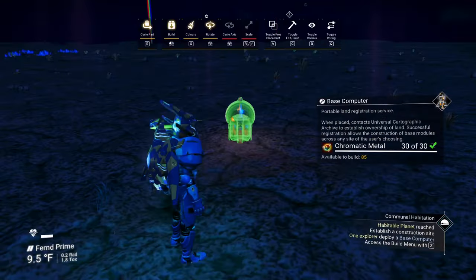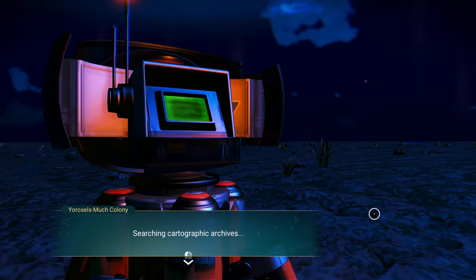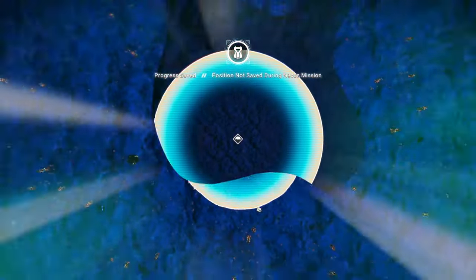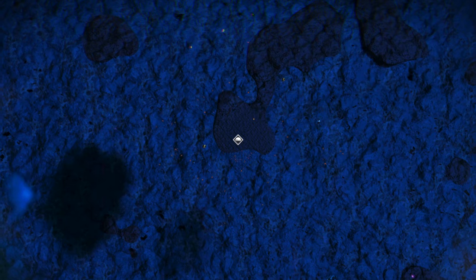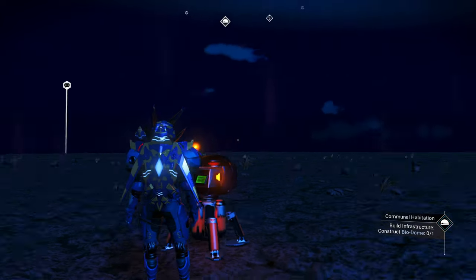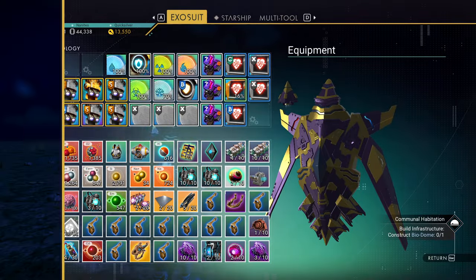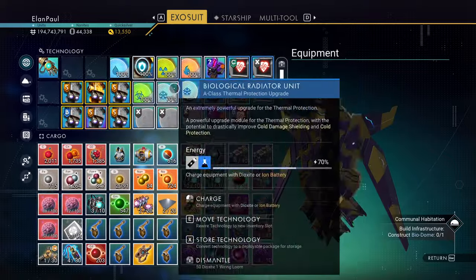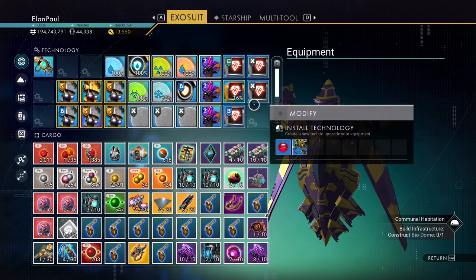We need to establish a base, so let's place the base computer first. We need 30 chromatic metal. No prior construction — we're going to claim the base. There are some deposits around us but nothing resembling a building. First thing we want is a biodome. I'm pretty sure we need glass for that — let's check. We're going to need five glass, so let's go ahead and get our refiner out.